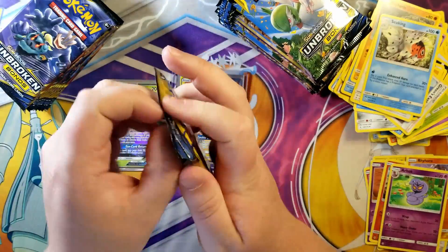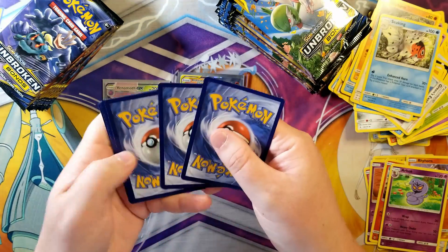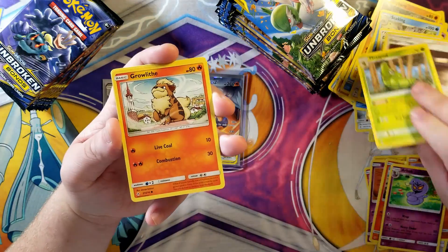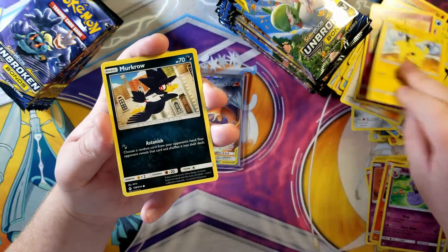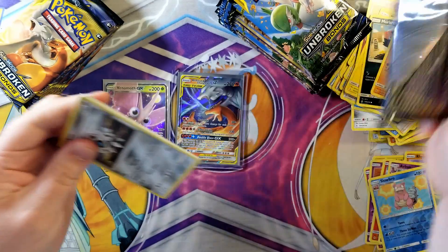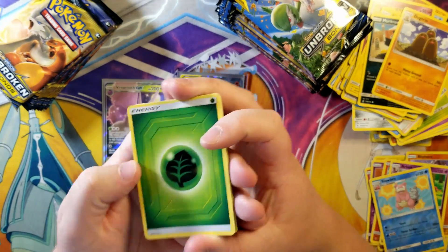Still opening day, release day for me here. I'm still going through all the stuff I picked up. After today it'll be just random small things from this set. I mostly go for Japanese, but I'm excited to see what tins they come out with and the different types of product for this set. I'm going to keep opening until we get all the Charizards obviously.